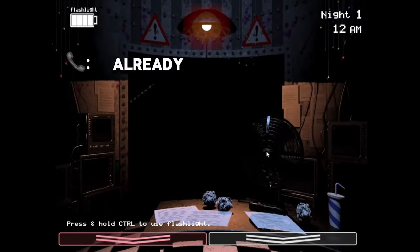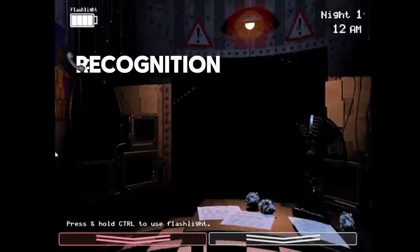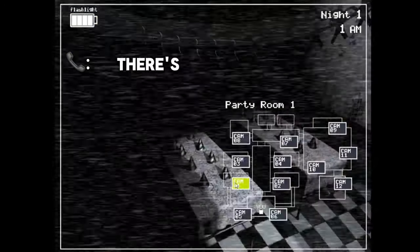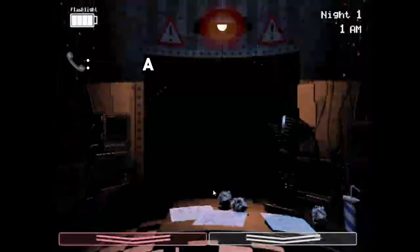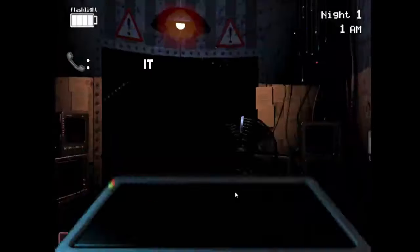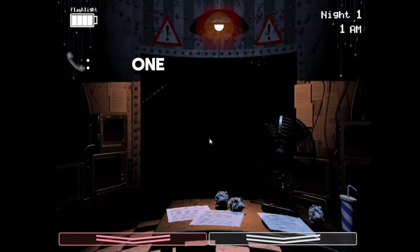They've spent a small fortune on these new animatronics — facial recognition, advanced mobility — they even let them walk around during the day. There's a music box over by the prize counter and it's rigged to be wound up remotely. So just every once in a while, switch over to the prize counter video feed and wind it up for a few seconds. It doesn't seem to affect all of the animatronics, but it does affect one of them.